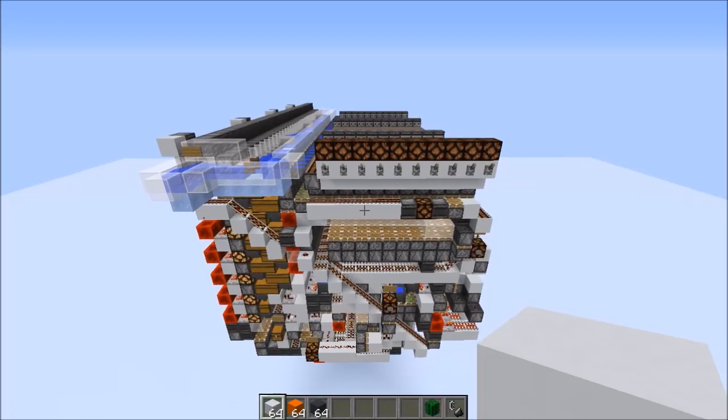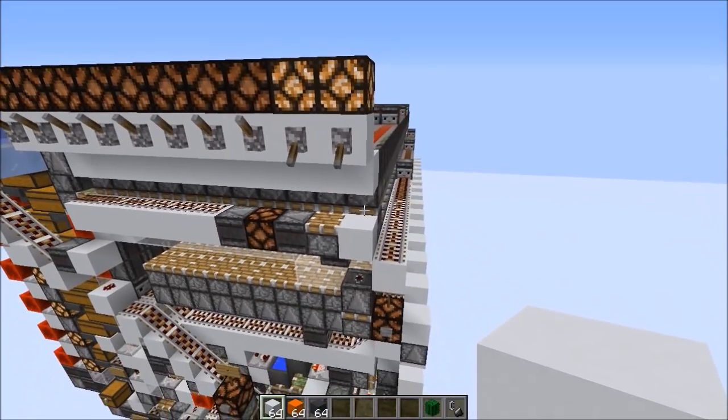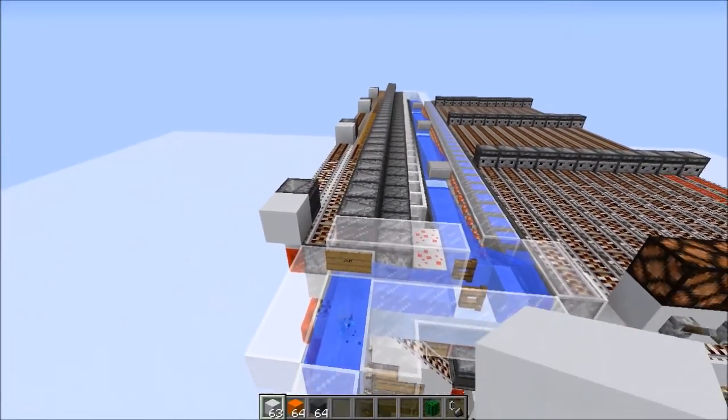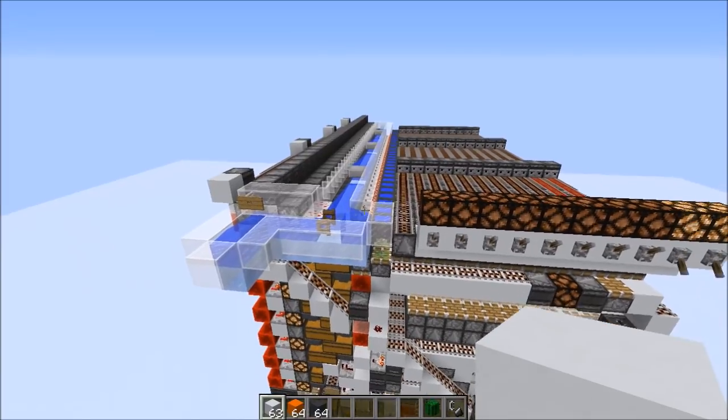The way this looks in-game is you just take your binary code — so in this case 3 — and input it, then place whatever your item is in the water stream, and the storage is going to take care of it and store it somewhere.